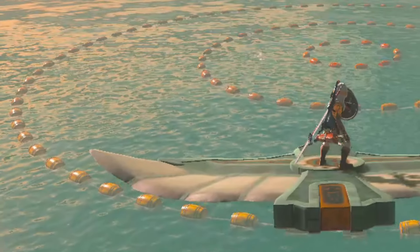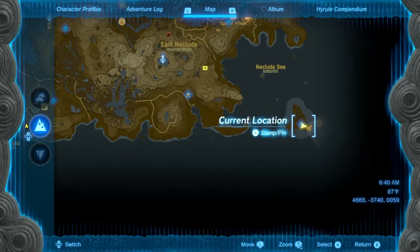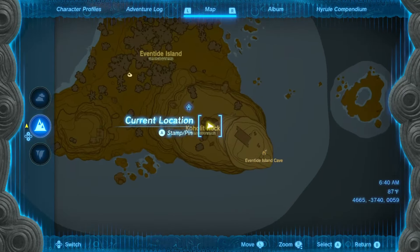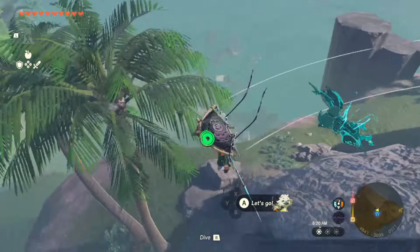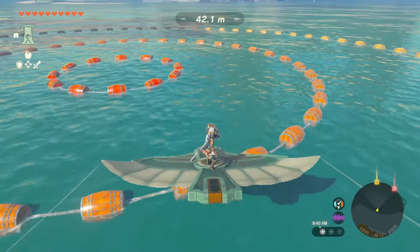Welcome to the Gliders for Dummies Crash Course, where you will become a master pilot of these stupid devices. Other Zonai devices sold separately. The minigame we're using to test drive here today is available on Eventide Island, after completing the Maribirin Shrine — which I won't cover since a ton of people already have. We're covering glider basics here, so let's dive in.